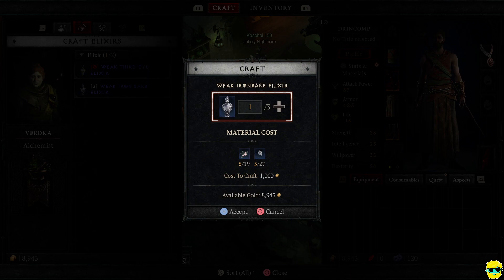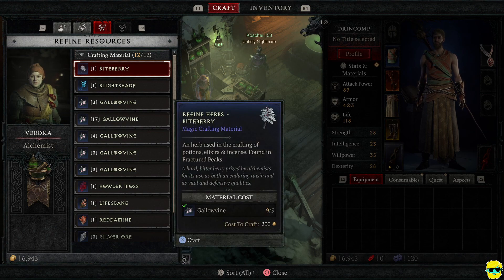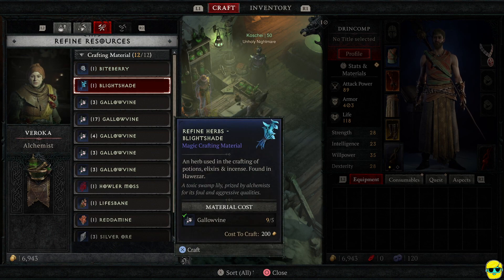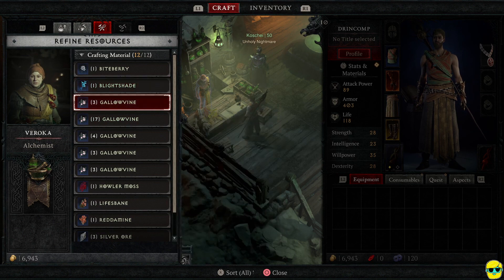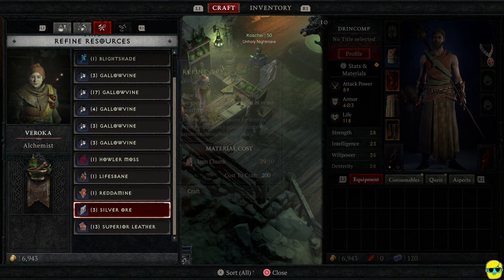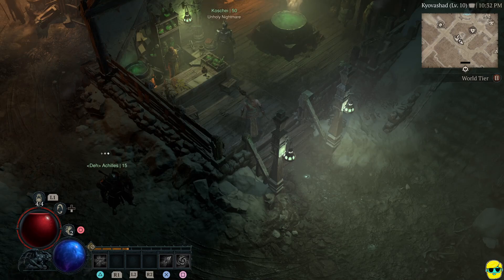Now, I don't want to make a ton of these, but I'll make 2. Absolutely. What else you got? Refine resources. Crafting materials. What does this mean? Refine herbs. I can use these to make a different... you can change around what you have. I'm good with what I've got, but that's great. Love this.